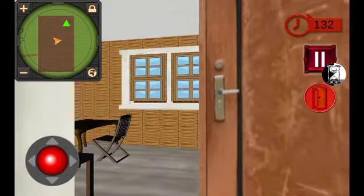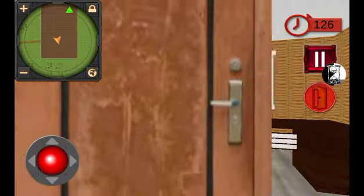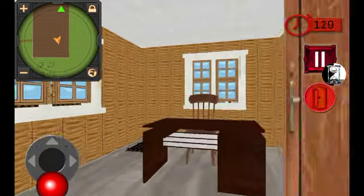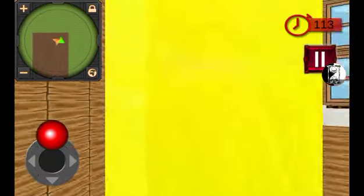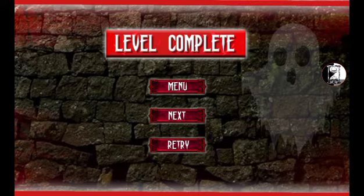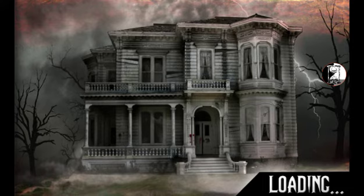This looks like an office. Where's the guy sleeping? I don't see him — I guess he's just sleeping on the ground or something. Okay, next. Level two — the Next button doesn't do anything, it just sends you back to the level select screen, which is just great.